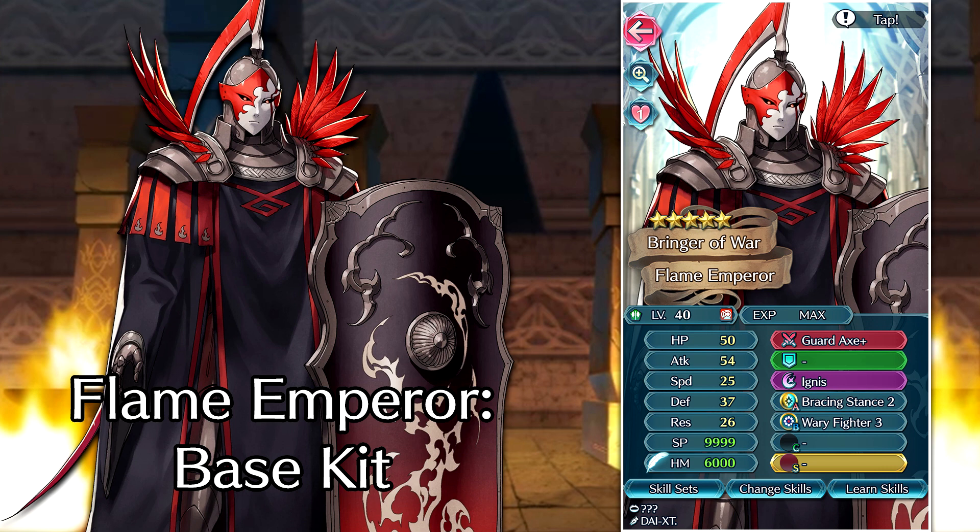A lot of people have been talking about this unit. It is the first free-to-play character that has a 178 BST. So that pretty much means if you free-to-play this unit and get him to plus 10 with your Heroic Grails, you can actually make this unit score just as high as a lot of the premium units like Surger, Legendary Tiki, Fallen Tiki, Halloween Myrrh, and so on. So this is a really good unit for arena scoring purposes, and it's a really big win that they gave this unit out for free.